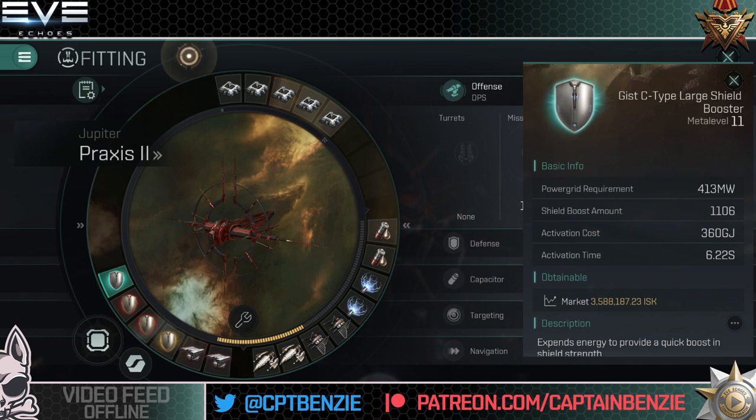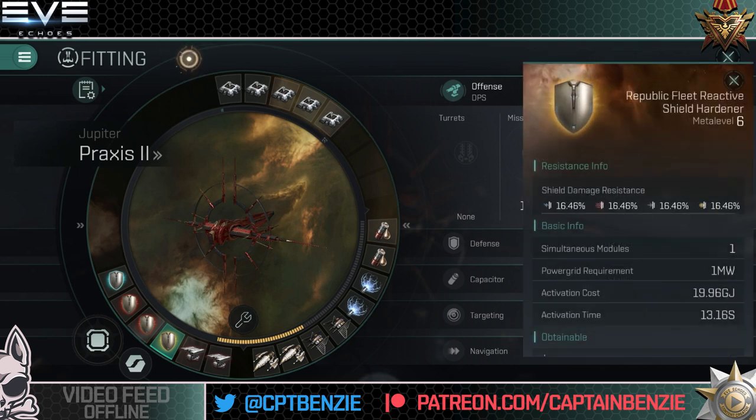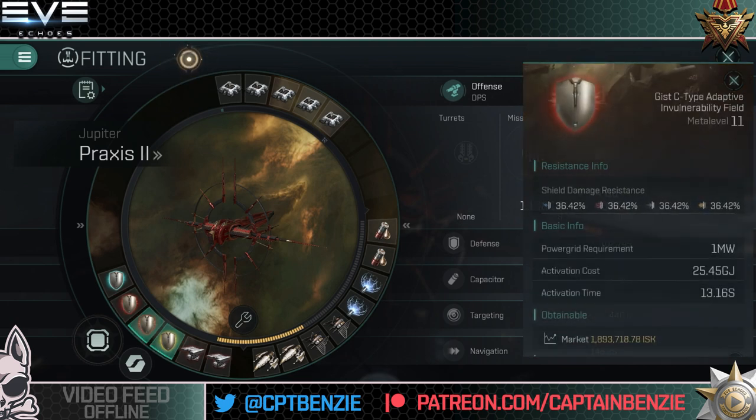For tanking: a C-type large shield booster, C-type adaptive invulnerability fields, and a reactive shield hardener. Against Angel rats, having two reds is better than a red and a yellow because Angels do three types of damage from cannons and four from missiles, which confuses the yellows. If you're going up against Gallente or Amarr with a single or double damage type from railguns and lasers, it's worth going red and yellow first. You can even go three reds — stacking penalties for shield resistances make that comparable at this point. I've settled on two reds and a yellow.